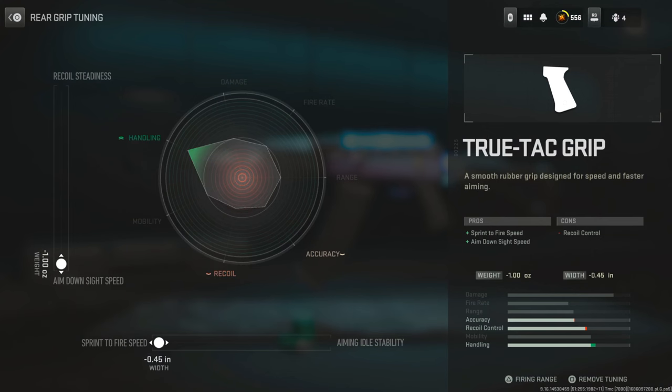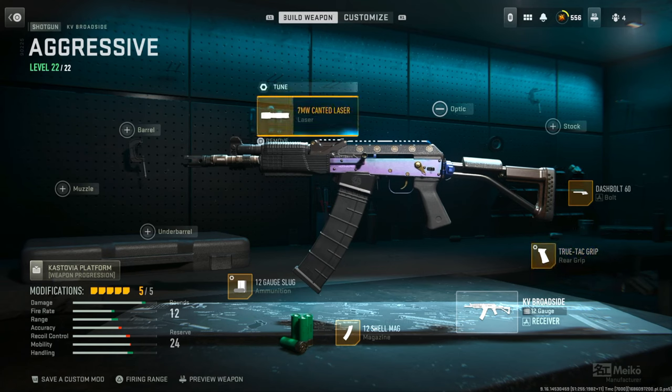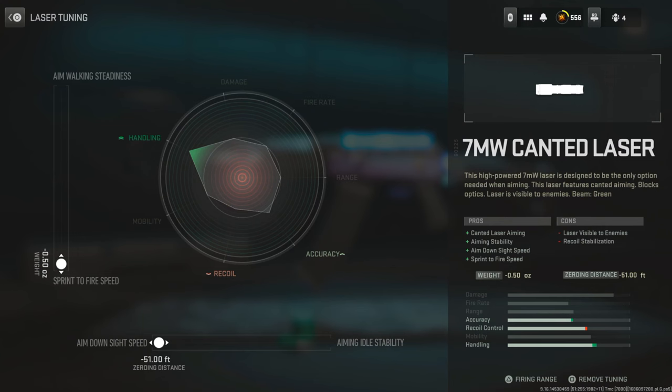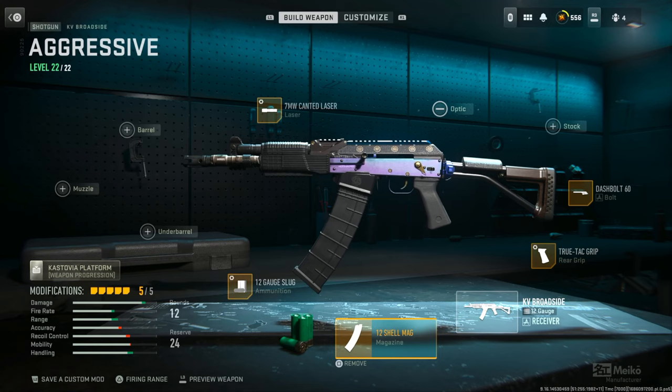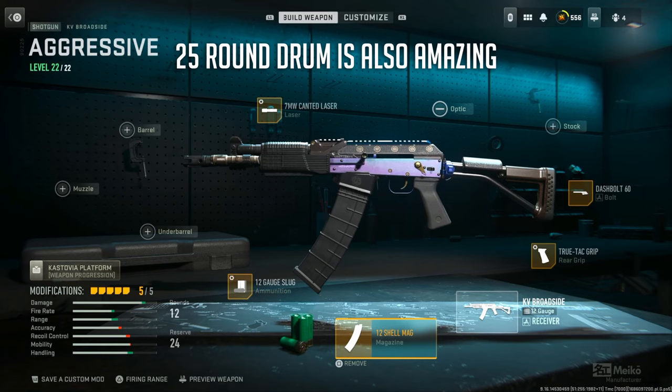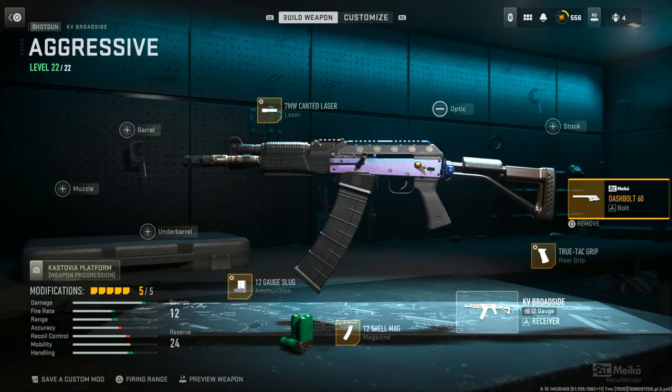In terms of tuning, don't get too bogged down — just know which direction you want to go and don't obsess over it. Of course we have slugs on it, and I'm rocking the 12-shell mag. I find this to be the best way to go because 8 shells is a little too small for trios and quads, but 12 is totally manageable considering it's a 2-to-3 shot kill up close. This is my new and improved build and I swear by it.